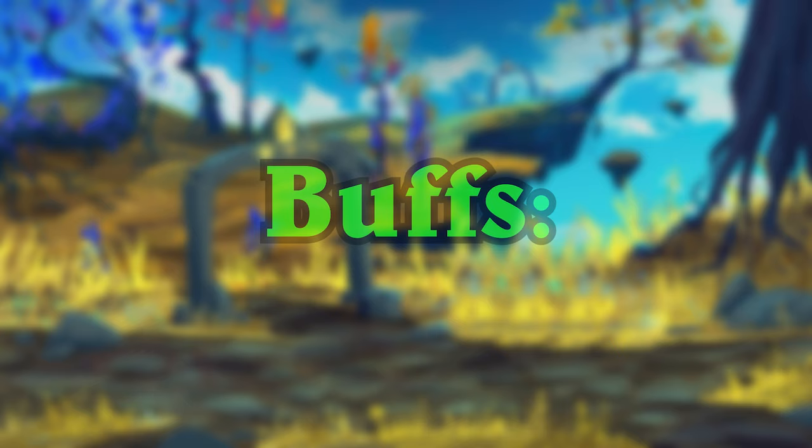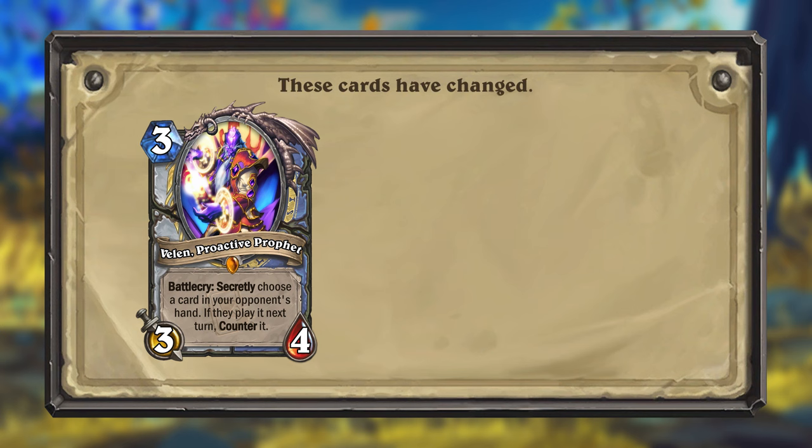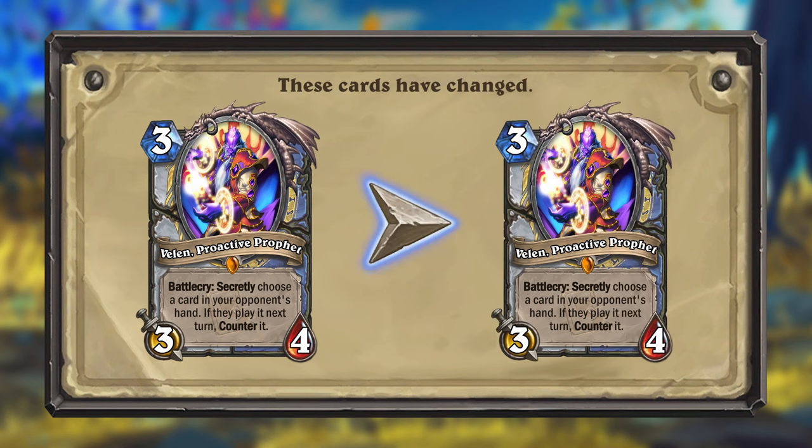That's it for all the nerfs, but there's also a single card getting buffed. Velen's proactive profit is getting slightly better. His text will remain the same, but his battlecry will now function a bit differently. Velen will now counter the card you chose, no matter what, if the opponent plays it next turn, even if Velen has died. This is what the text suggests the card should do, so that's what it'll do now.